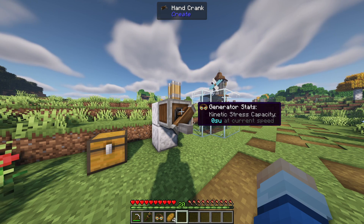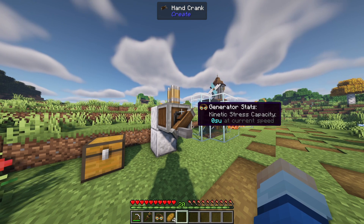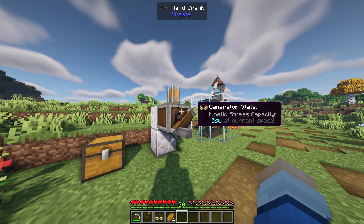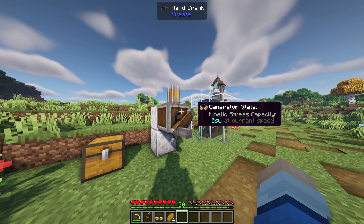That is a downside to the hand crank, and of course this machine is not automated. The hand crank is the most basic option — great for if you're building a new base in a different location and just need one machine up and running quickly.